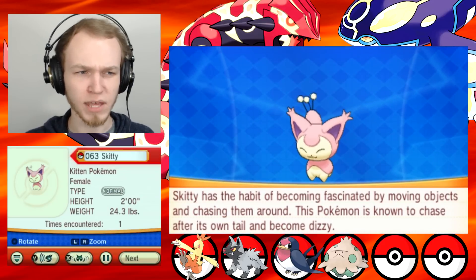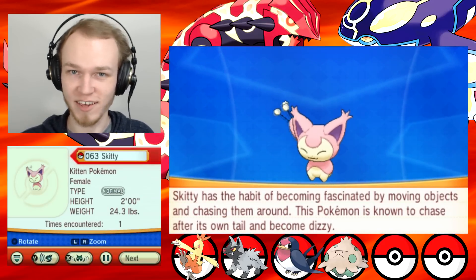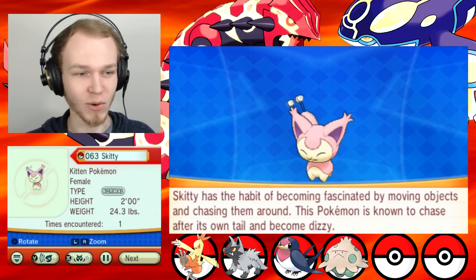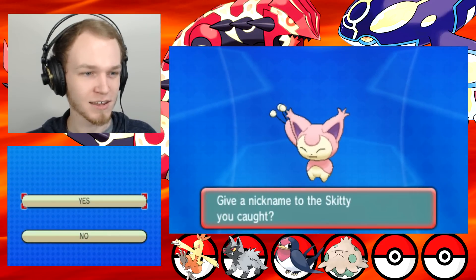Skitty has a habit of becoming fascinated by moving objects and chasing them around. This Pokemon is known to chase after its own tail and become dizzy. Oh, I know a cat like that.